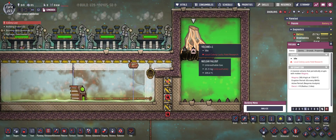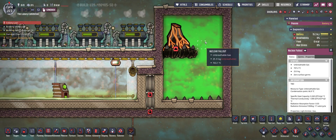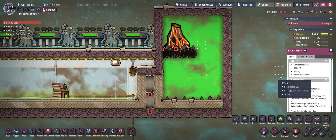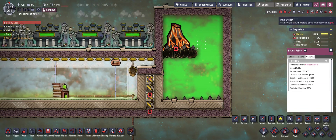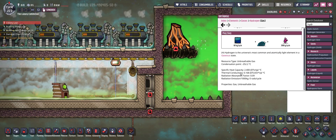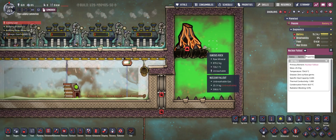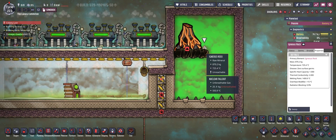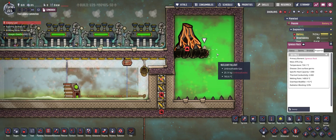I have a volcano, currently it is idle. It is in this nuclear fallout room. I use nuclear fallout because it has a decent conductivity of 1, which is a lot better than hydrogen. Hydrogen just has a conductivity of 0.16. This is because we want to transfer heat from this igneous rock into the gas and finally to the bottom of this build.